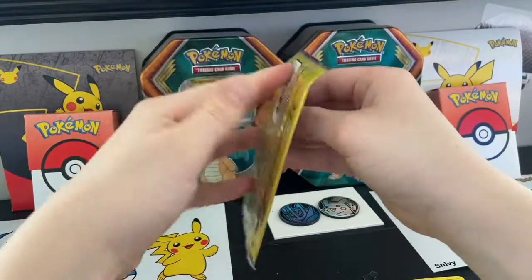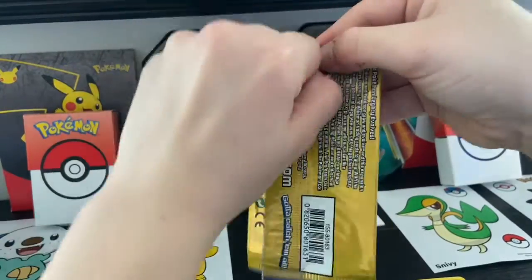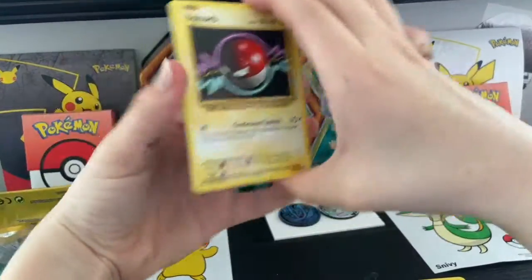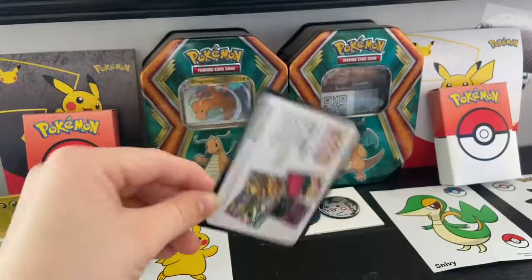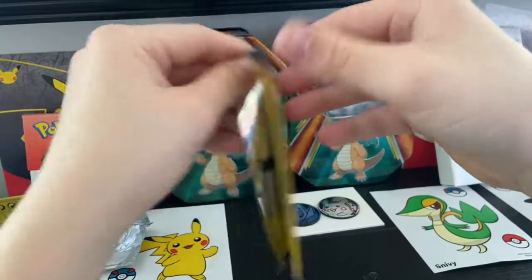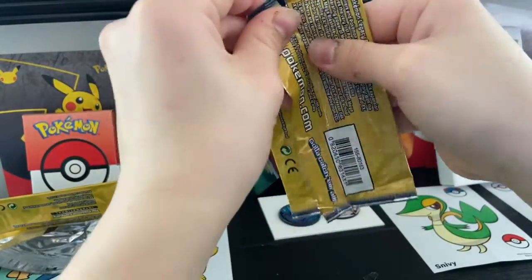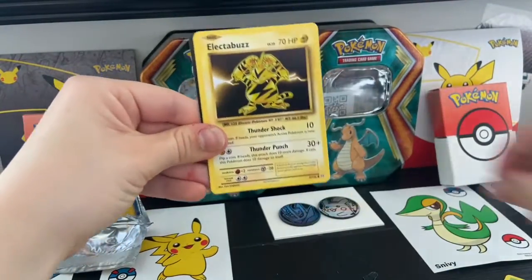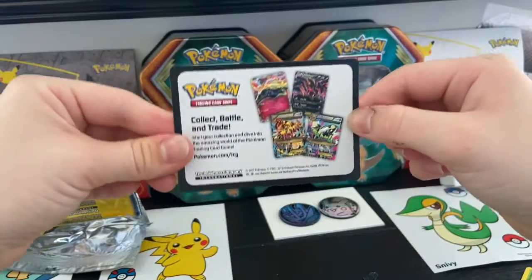Now we're going on to Evolutions because this is one of my favorite card sets — just because it's like old style, old school style. Let's hope we get like a Charizard in here. We got Raticate, Samuels, Metapod. Okay, we got nothing good in that but still I'm gonna be happy. Charizard Evolutions last pack — that'd be crazy if we got a Charizard from the Charizard pack! Okay we have Magikarp and Electabuzz. Nothing good but I really hope you guys like this video.